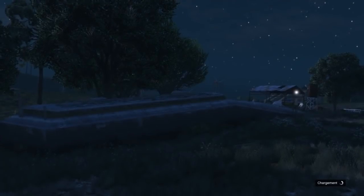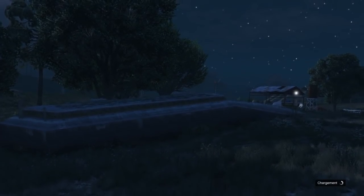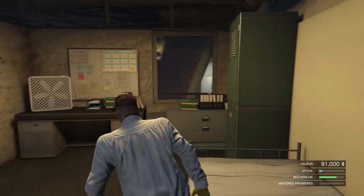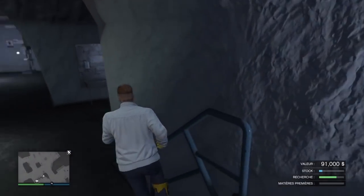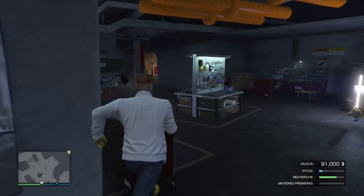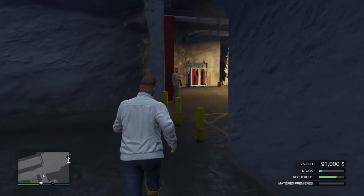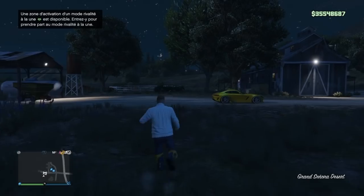When you spawn inside the bunker, you just need to go to the Arena. You can teleport if you have a friend in a different targeting mode, or you can go with the Buzzard. You call a Buzzard from SecuroServ and go to the Arena — it's very easy and simple. You only need the blacklisted job because you can do this solo.